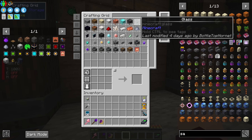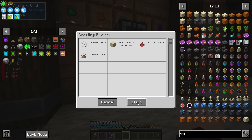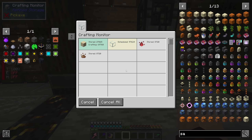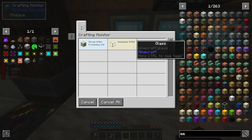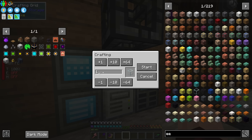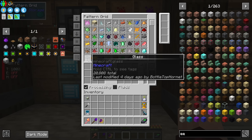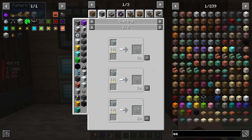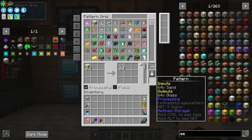I wonder how much glass I can make. Can I make 100,000? I can! Right now it's doing a funny thing where it only burns a certain amount — it crafts one at a time. I think I can make a recipe for that through smelting, and do it like this where 64 sand becomes 64 glass. Let's try that.